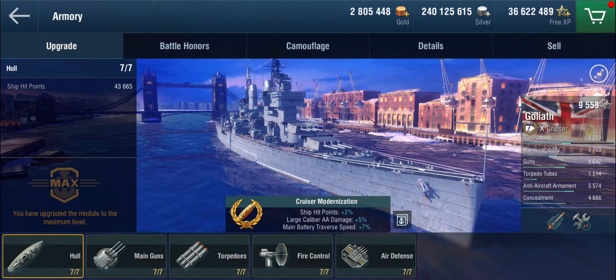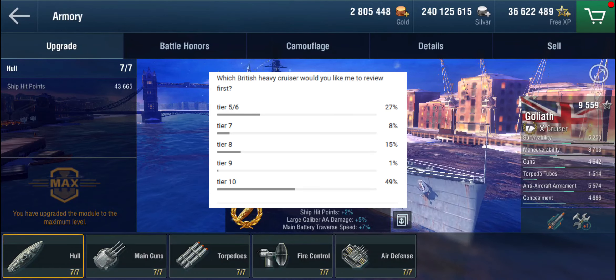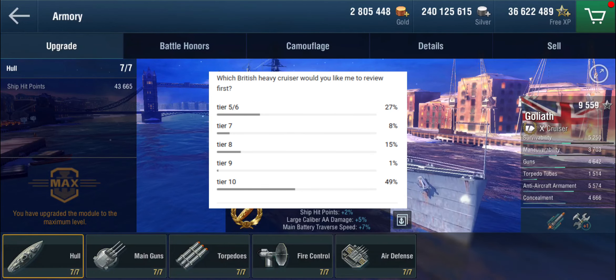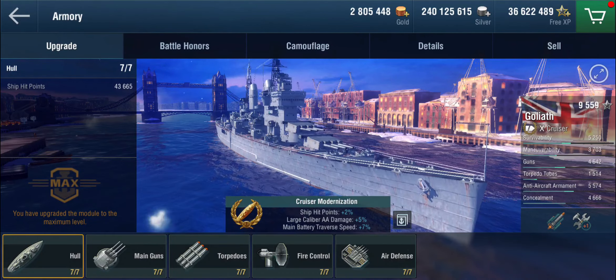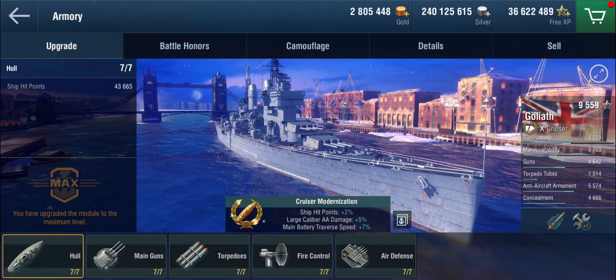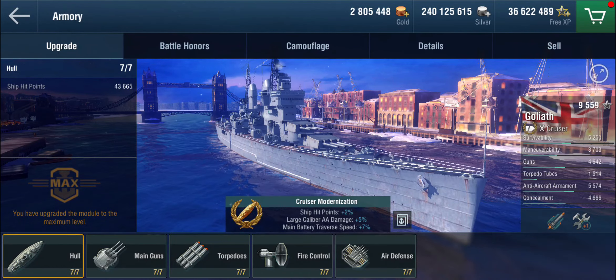I asked you which ship you were more curious about. It's been a relatively close race between the tier 5s and 6s and the tier 10, but the tier 10 won out. Nobody wants to know about tier 7 or 9 — it's weird with these odd tiers. Anyway, tier 10: the Goliath.